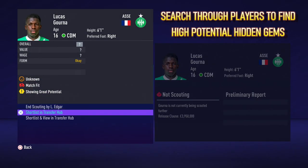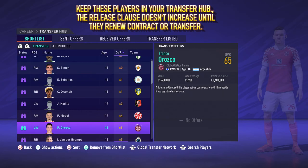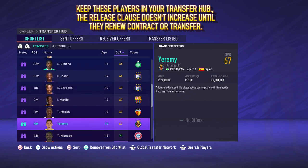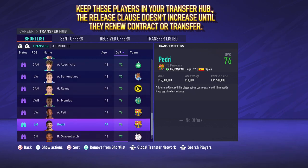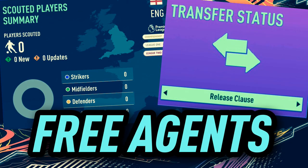You simply pay that release clause and then go on to contract negotiations with the player. So after only searching for wonder kids, I've got a pretty extensive transfer hub with quite a few players in there. And even though I'm not going to sign all these straight away, I will keep all these players in the transfer hub because the release clause will not increase until they either renew their contract with the current club or transfer away.